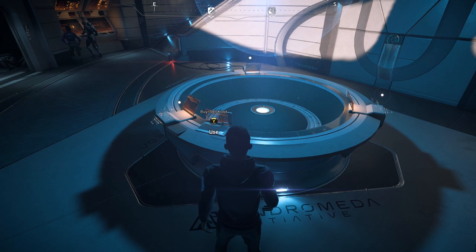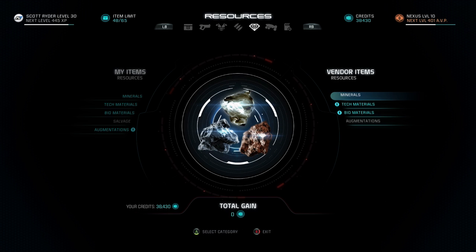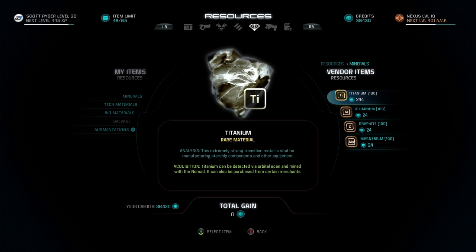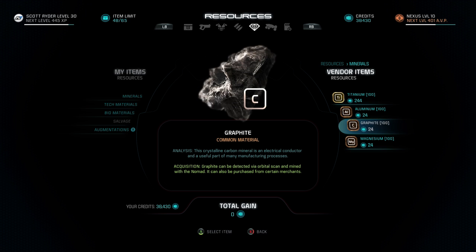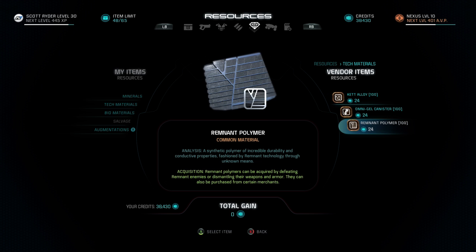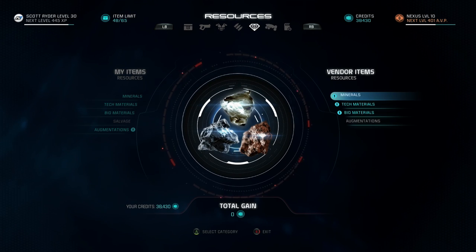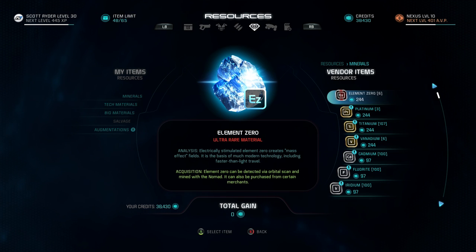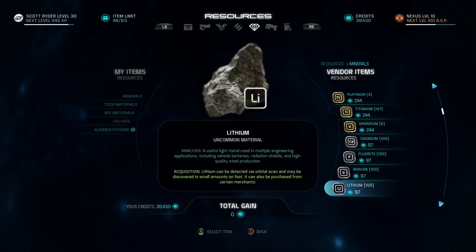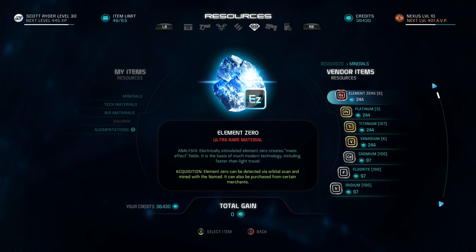The final method for finding minerals is buying them from vendors. There's a variety of vendors across different species, on different planets, outposts, neutral locations, and markets. The most accessible vendor is on the Tempest — the buy and sell kiosk right where the Research and Development Center is. I haven't found it to have super rare minerals, but it does have minerals, tech materials, and organic materials. There are also very good vendors on the Nexus and a few other planets with different markets offering a large variety of minerals from very rare to very common. Look for the general goods vendor — they will have a large variety of these kinds of items.